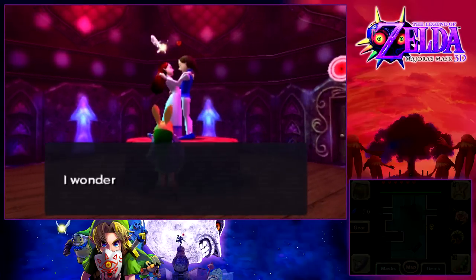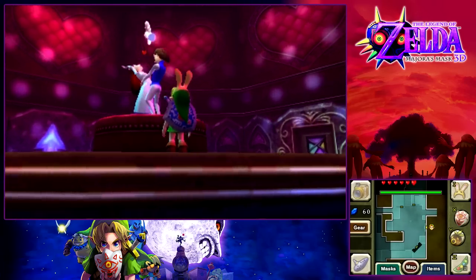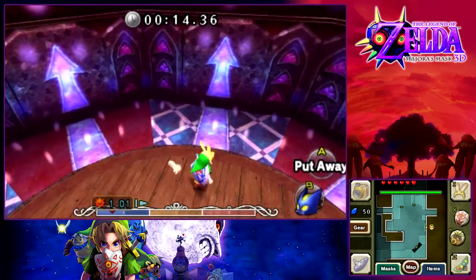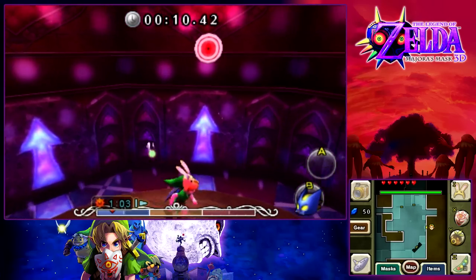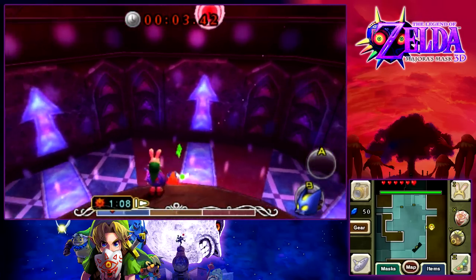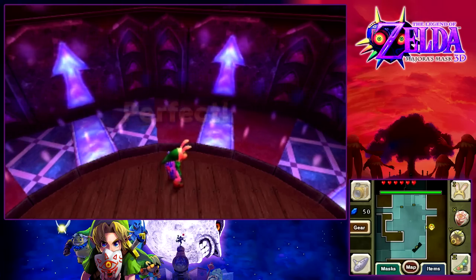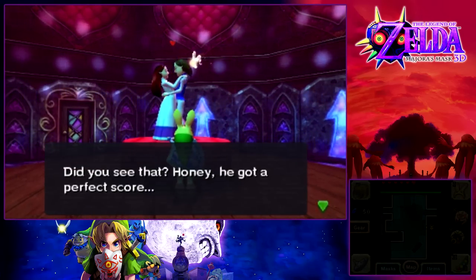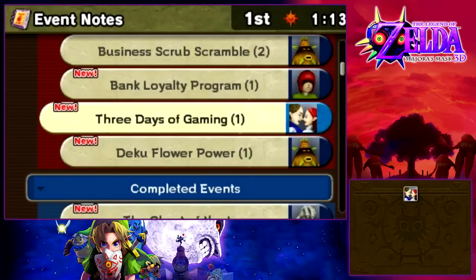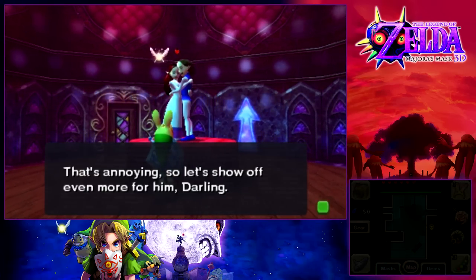We messed this up. Three days of gaming — that just sounds very weird to me. The Honey and Darling Shop — we're going to pay another 10 rupees and try that again. We got it! A little bit of exaggeration, but I strongly dislike that bomb chew minigame, and I'm glad it is over. He got a perfect score — another fishing hole pass. We cleared the first day of three days of gaming.